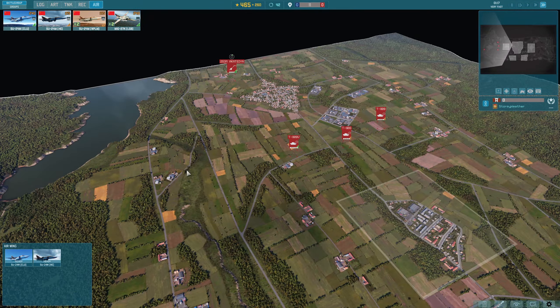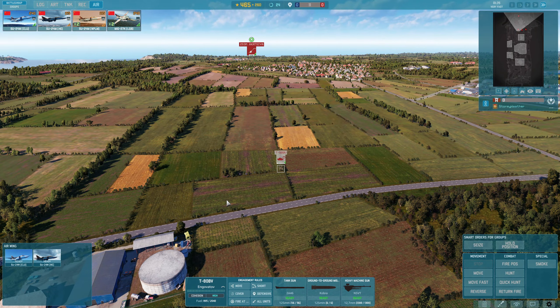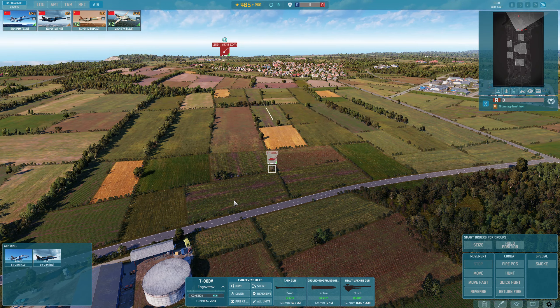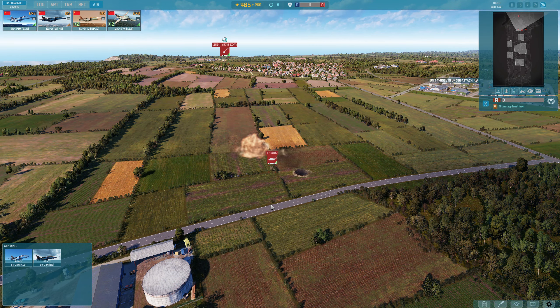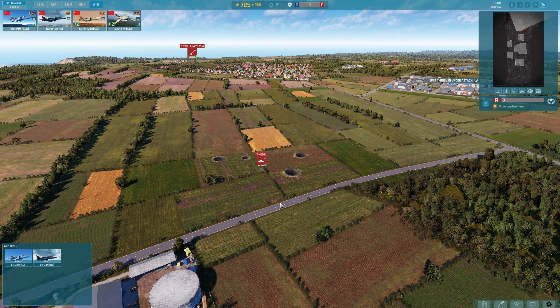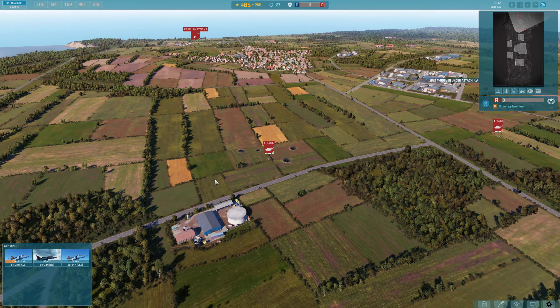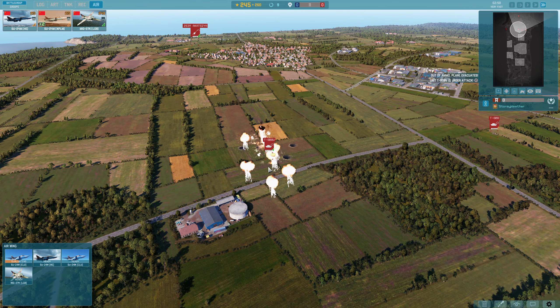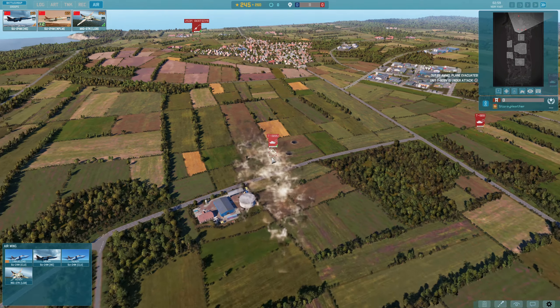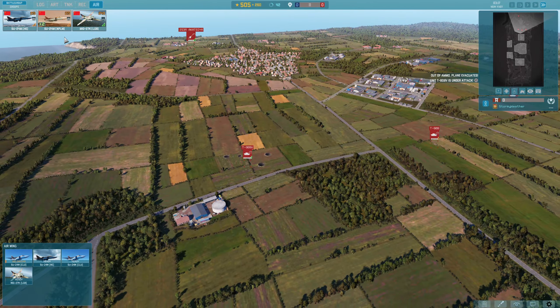So this is a T-80BV. It has ERA. What they've done is changed these to now take additional damage from Tandem Chargers. But they now take zero damage from any source of HE — any HE, including Cluster Bombers. Let's get a cluster in and just target that. Yep, that's zero damage. And you know the other thing? No cohesion loss. Zero cohesion loss.